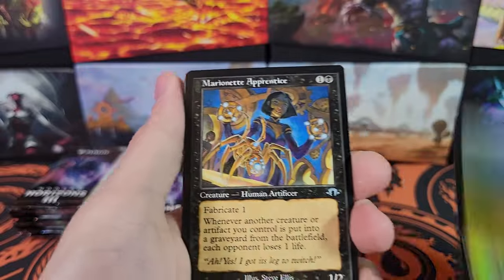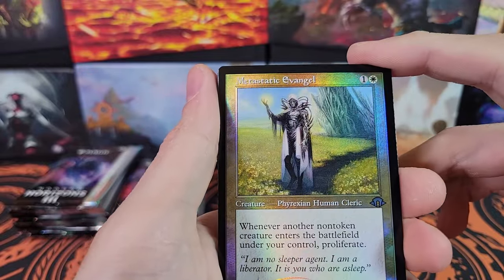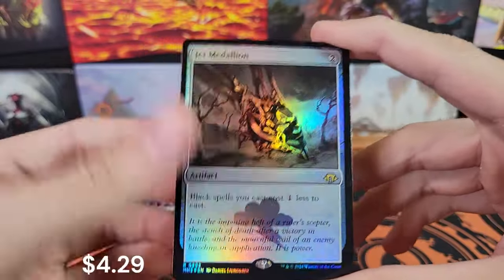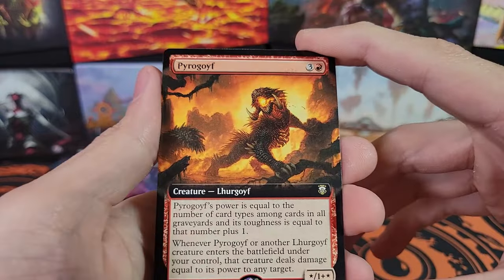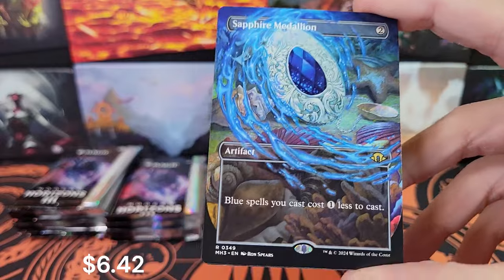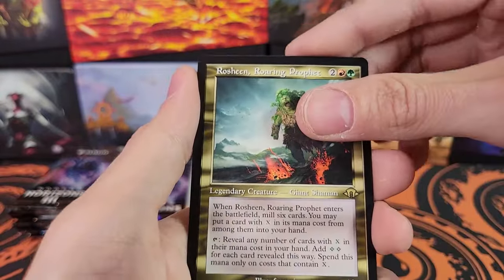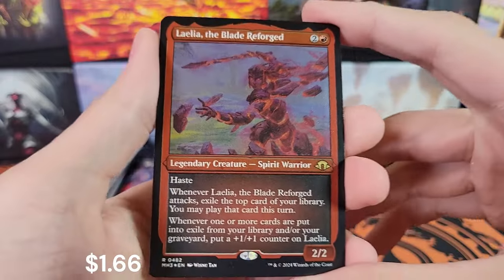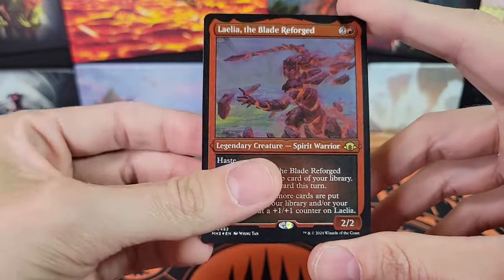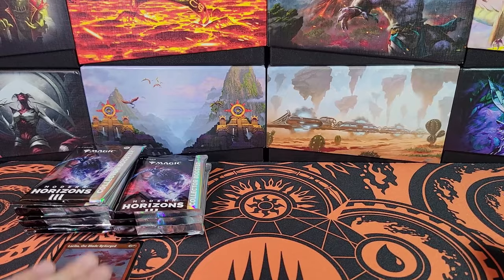Last Wing Grace. Here we go. Marionette Apprentice and Metastatic Evangel. Now I've got a Jet Medallion in foil. Very nice. Pyro Goif — a whole bunch of Goifs in this set. Sapphire Medallion — that was a double medallion pack. Alright, Roshin. And then the Foil Etched Foil Layla, The Blade Reforged. Not bad at all, that is just a rare. We got a Commander Mythic so far.